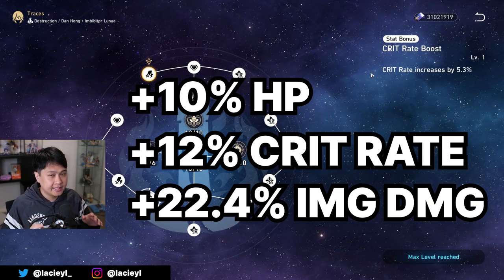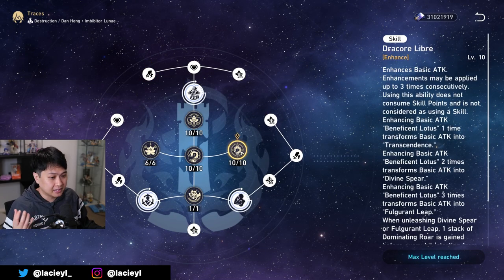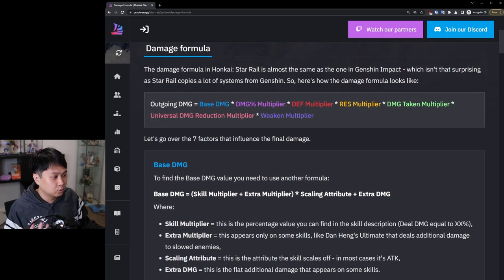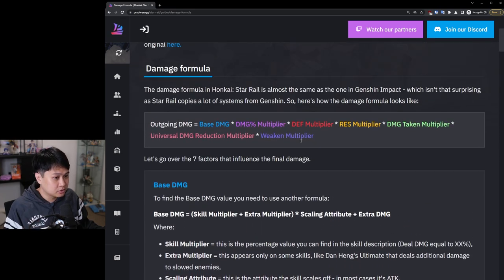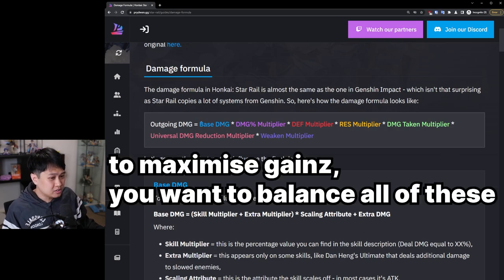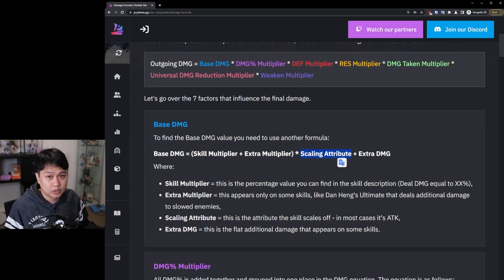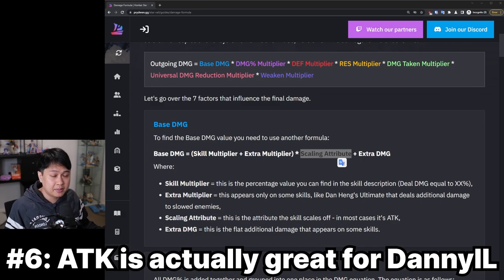Keep in mind this 12% crit rate from minor traces — it's going to affect our gear decisions, team comp, and light cones. What you're going to notice is that we've talked a lot about crit rate, crit damage, and damage buffs all baked into his kit. However, we've not heard much from attack. Looking at the damage formula, there is a lot going on in the damage percent section thanks to his talent, minor traces, and eventually the orb. Because we have so much imaginary damage bonus, crit rate, and crit damage — but not very much attack — attack is actually going to be more important for Imbibitor Lunae than for other characters. And that, my guys, is number six.